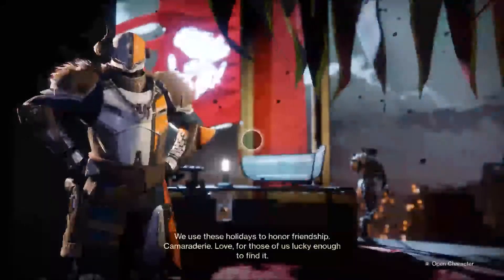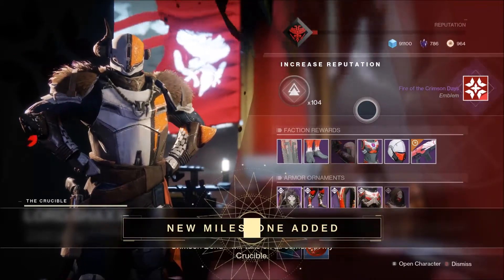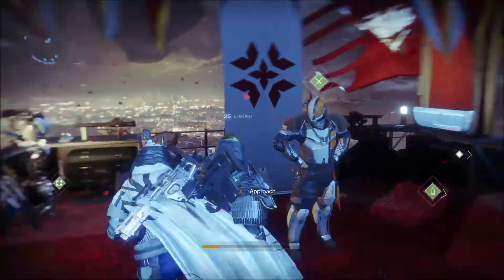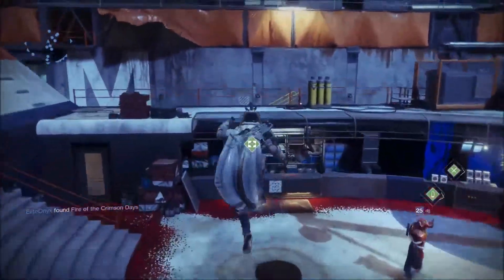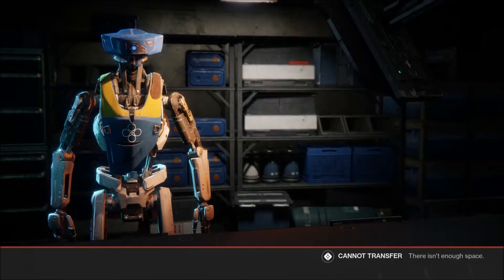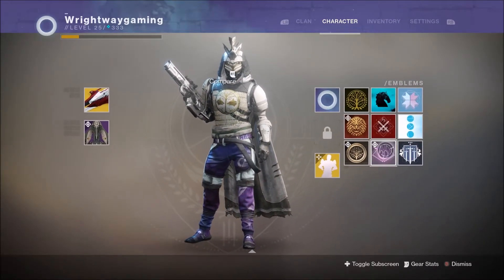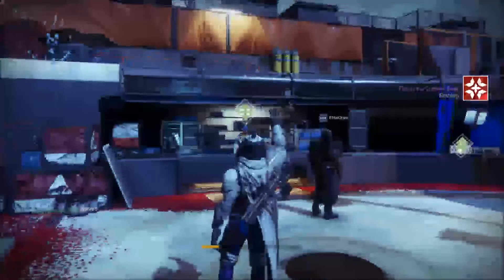Shaxx gives us the Fire of Crimson Days emblem. Complete Crimson Days matches to earn holiday-themed rewards - that's pretty much all he has to say. The emblem tracks the number of opponents defeated in Crimson Days matches, so it's quite a unique one to have. I need to make room for it - there we go, I've picked it up. Make sure you grind out Crimson Days because once the rewards are gone, they're gone, just like in Destiny 1.